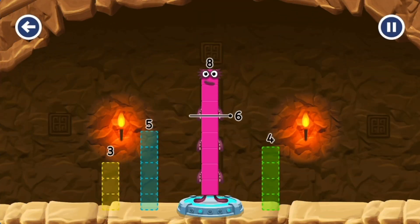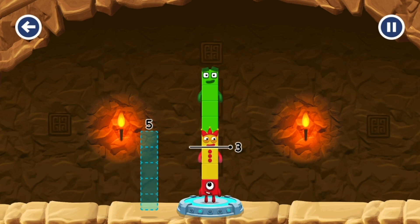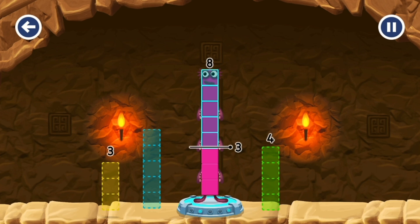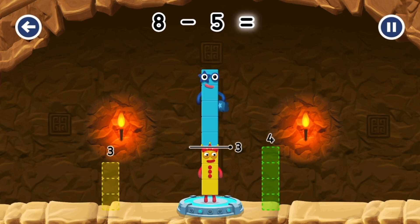Take Number Blocks away from eight to leave three. Four. Three. Have another go. Three. Five. That doesn't seem right! Keep trying. Five. You've solved it! Eight minus five equals three.